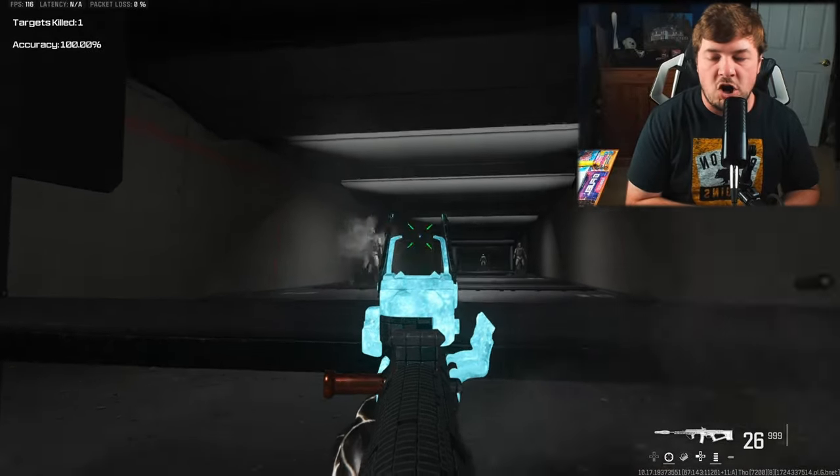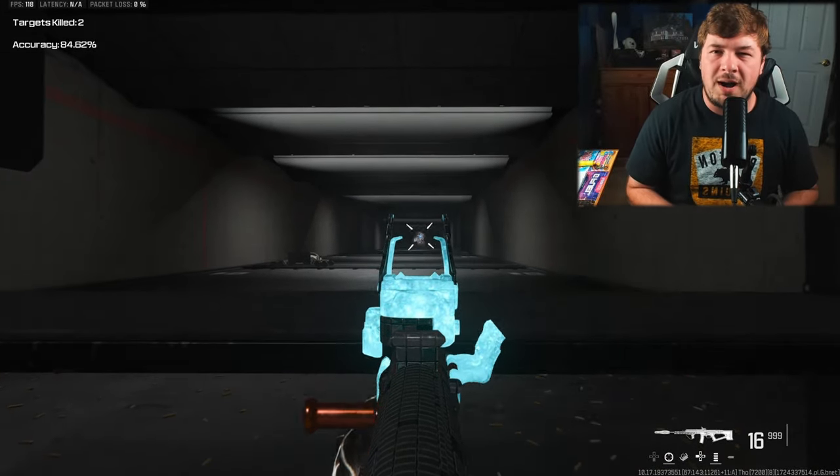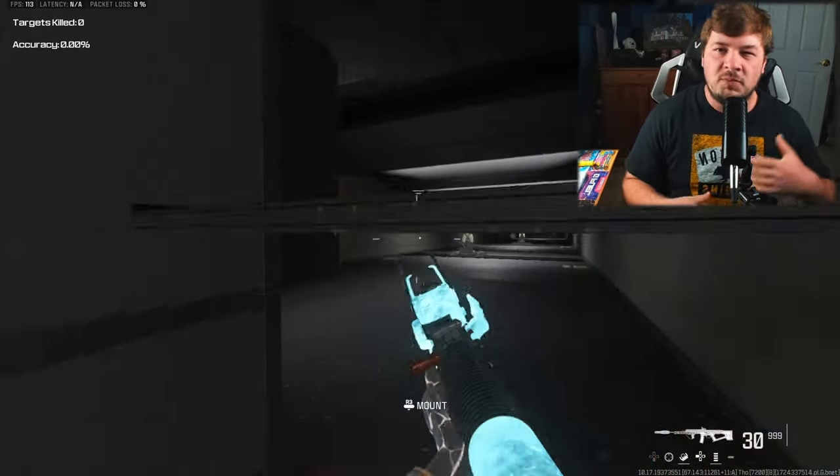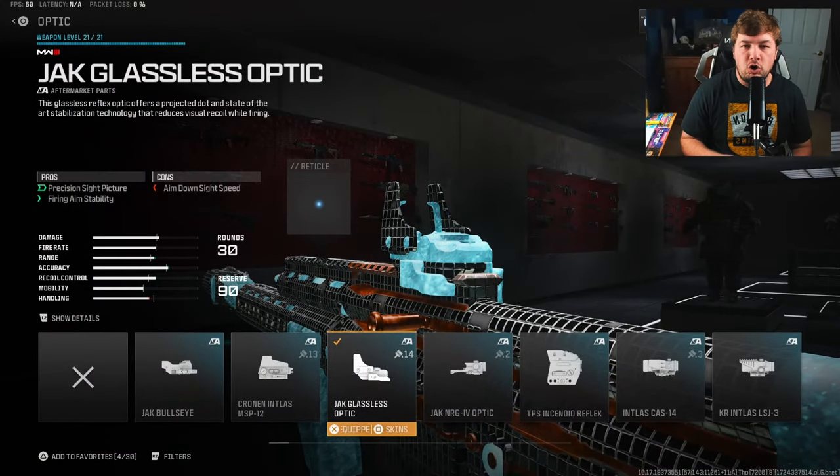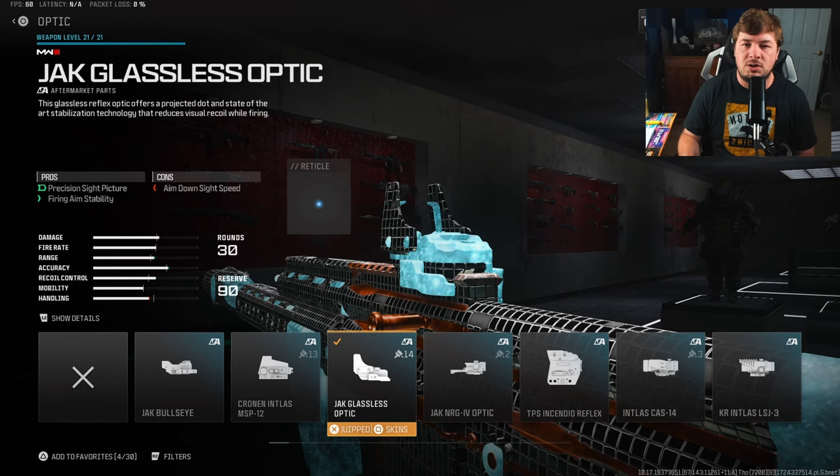It's a very good long and medium range option. However, you do have to keep in mind that when you have zero recoil, other categories like handling and movement are going to be a bit slower. For my first attachment, you're going to want the Jack Glassless Optic — that's going to give you fire aiming stability, and on top of that it's just a pretty good looking sight. As always, the optic is going to be a preference and you can use whatever you want.